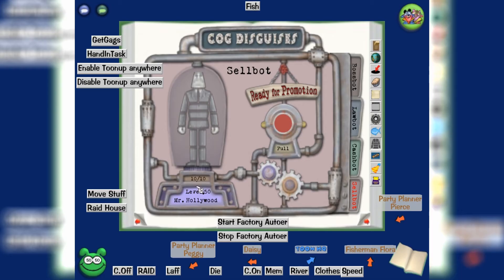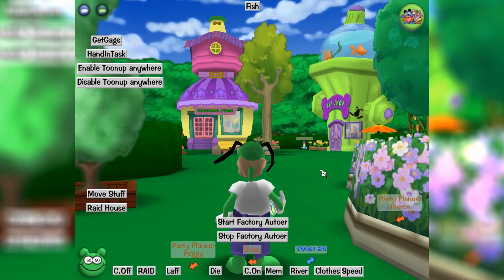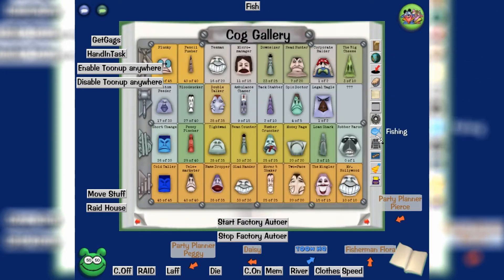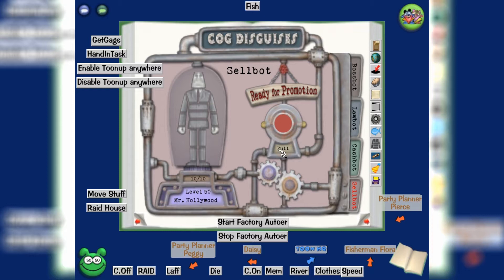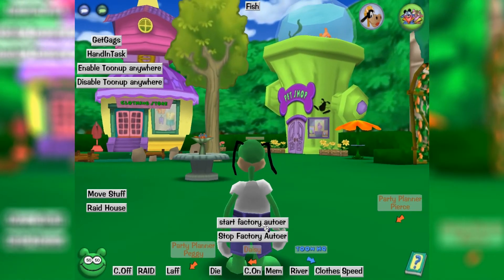Basically, you go to either Daisy's Gardens or SailBot HQ, and if you check your merits and it's not full, it will start. Mine are full because I'm maxed, but I've cheated and set it so the game thinks I'm a telemarketer, so I have zero merits. Otherwise, if you're maxed, it just won't work.